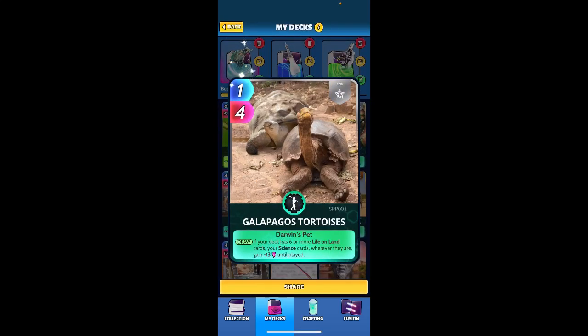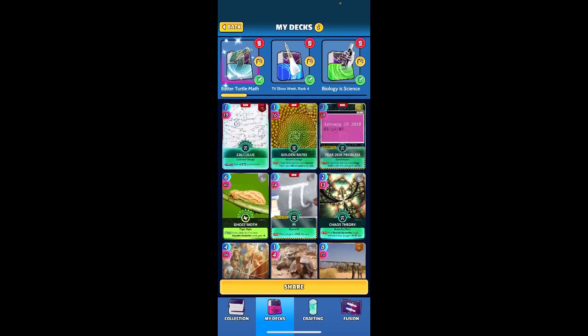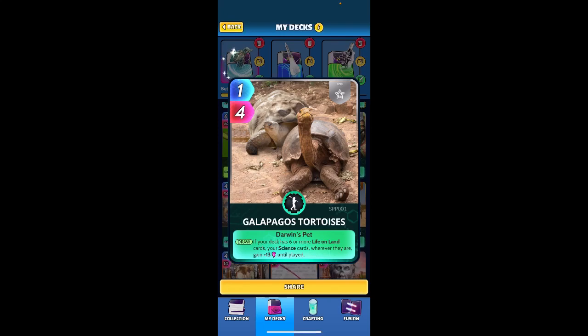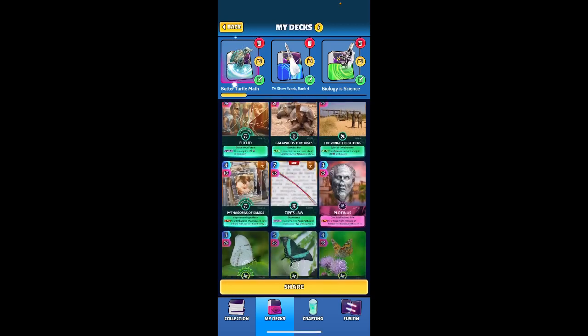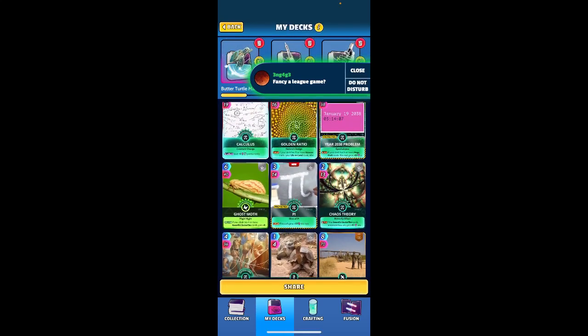I have these Galapagos Tortoises that pair with the butterflies. If your deck has 6 or more life on land cards, your science cards, wherever they are, gain plus 13 until played. So my science gets buffed, my life on land gets buffed, my butterflies get buffed. With Golden Ratio I need 11 science cards, with Galapagos Tortoises I need 6 or more life on land cards. So I have 11, 6, and then one other card left over.